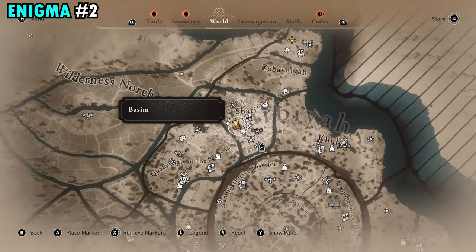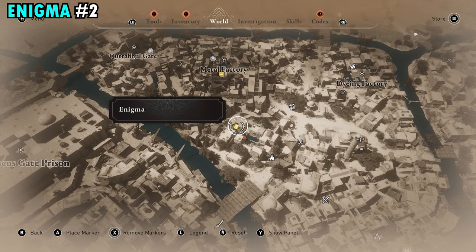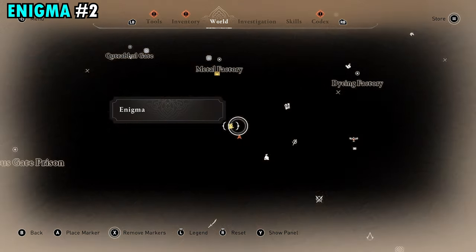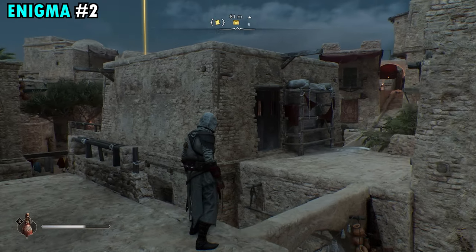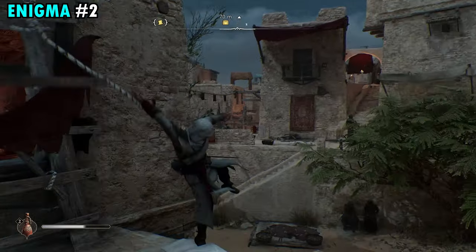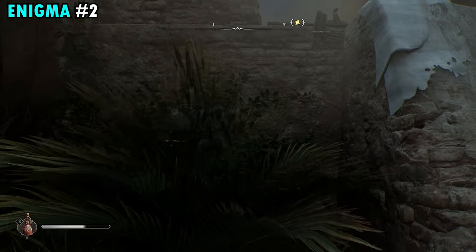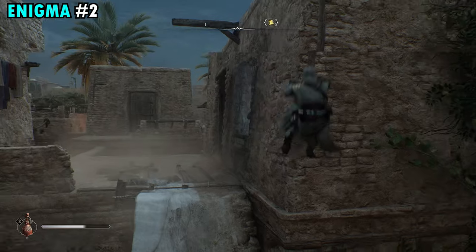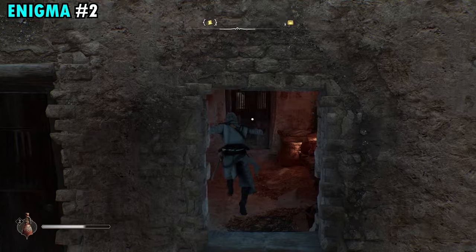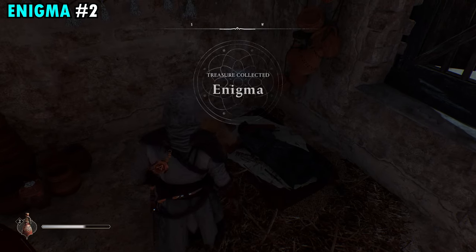Enigma number two is going to be found just north of the Round City in Shirai, in this little set of buildings. Make your way up to the second floor. You're going to find a wooden stand with rocks on top of it — interact with that to collapse it and open up the window. I'd recommend collapsing it from the left side so you don't fall off. Once collapsed, jump inside the window and you'll find the scroll on the ground in the back corner.